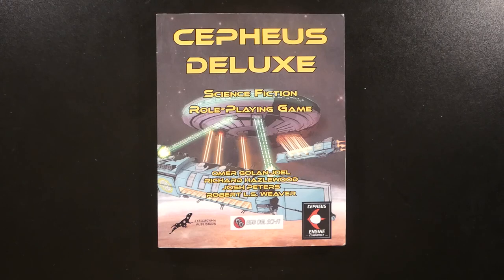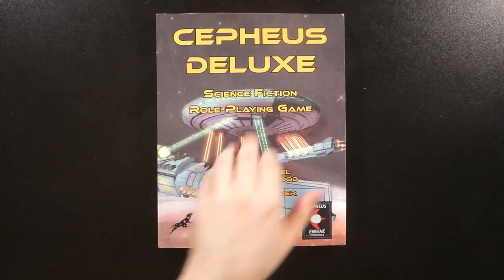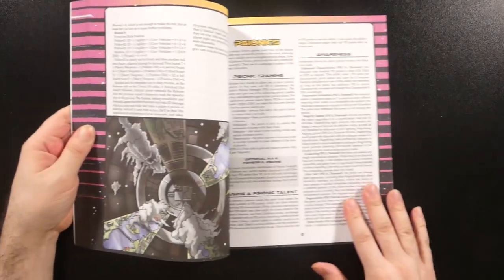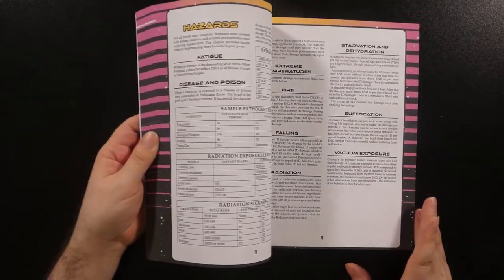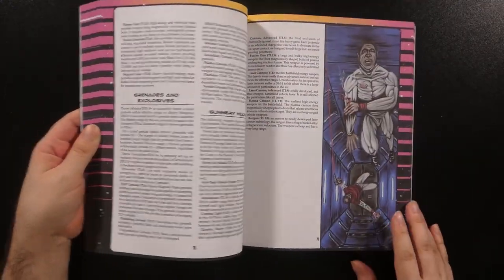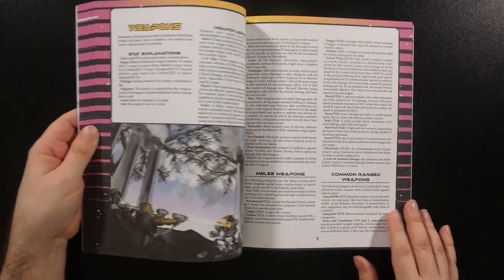And with that, let's take a look at Cepheus Deluxe Enhanced Edition. Available in PDF and both hard and softcover print, this version has both full-color covers and a full-color interior. Much like the prior edition, the interior is laid out in a two-column format with inline tables and artwork, with tables occasionally going full-width where necessary.